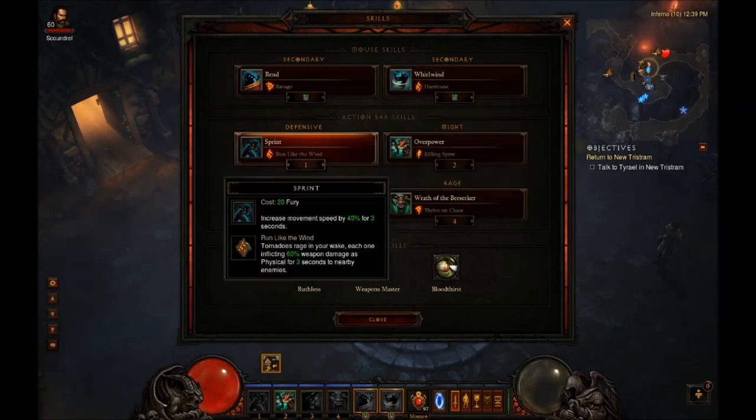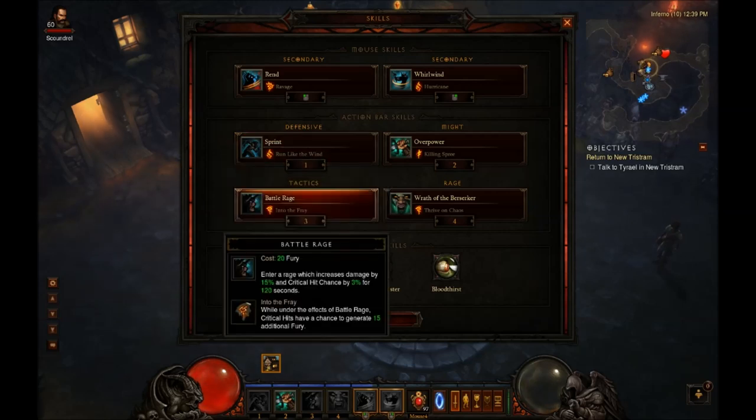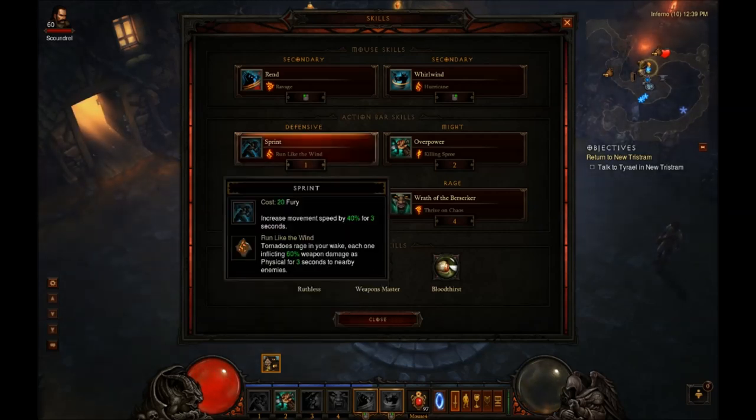On my one key, I like to use Sprint with Run Like the Wind. The tornadoes that it generates basically act as a form of survivability as well, and they also help you kite enemies to keep chasing you and doing a little extra damage. It also applies a chance to crit with the tornadoes, which can give you more fury from this skill. We'll be talking about that here in a little bit.